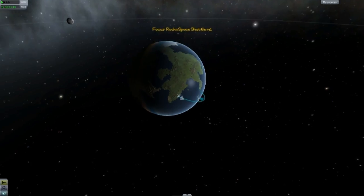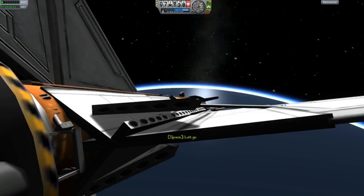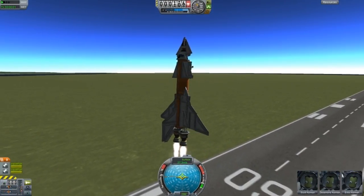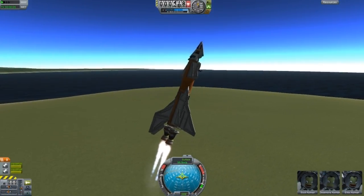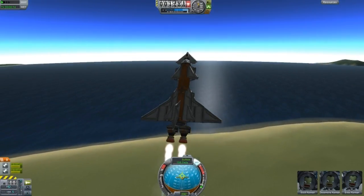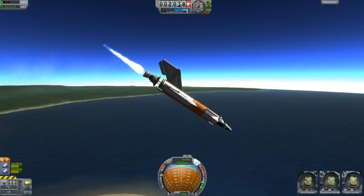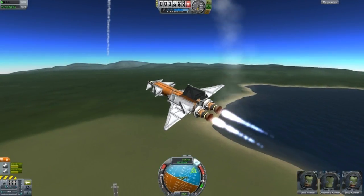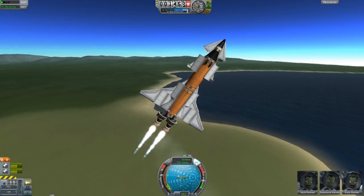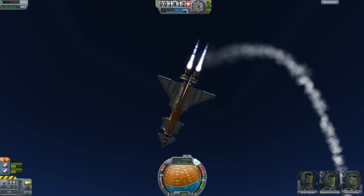Our trajectory looks pretty good — Kerbals are in space, yay! I'll show you what I mean by this ship being uncontrollable. If I push those forward gently, even with caps lock on to slowly adjust — look at that, it goes crazy. I'm not pressing anything. Try to make it go that direction and it goes crazy again. Not easy to control, but straight up to space it's fine.